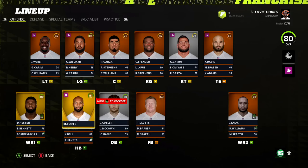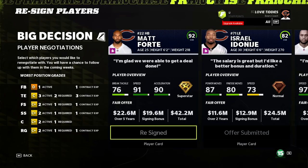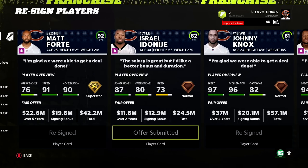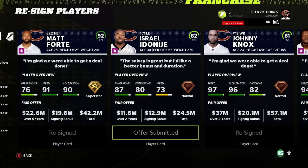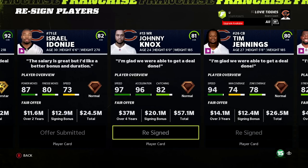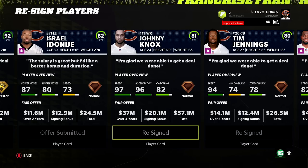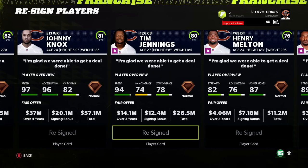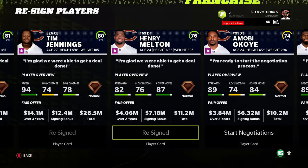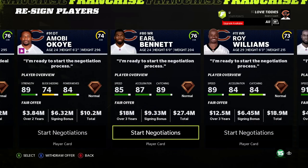So without further ado, let's get into year one, the 2012 season and our first contracting extension period. It was fairly obvious what I wanted to do — got Matt Forte on a five-year deal. I turned down Jay Cutler for a multi-year deal; I might give him a two-year so he stays in the high 70s during that contract. I re-signed Johnny Knox to see if we can make him into something. Got Tim Jennings on a three-year and Henry Melton on a four-year — 24 years old, plenty to build on.